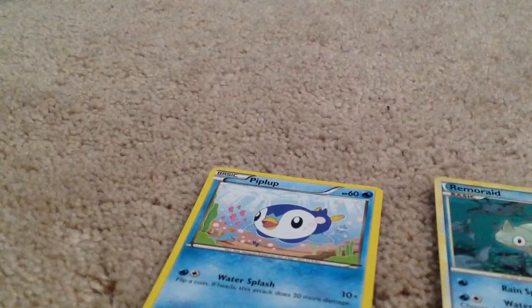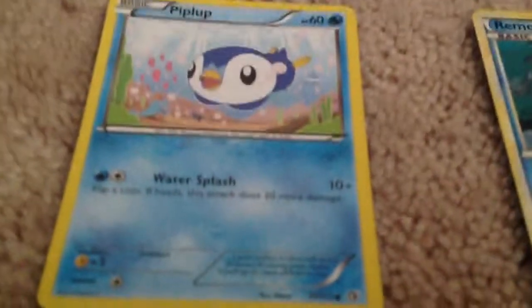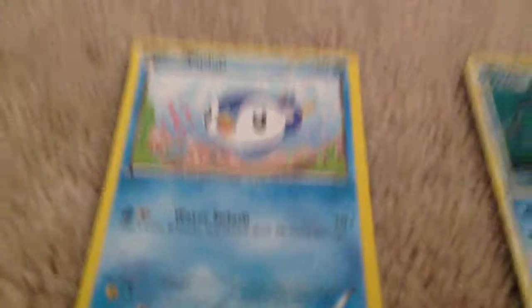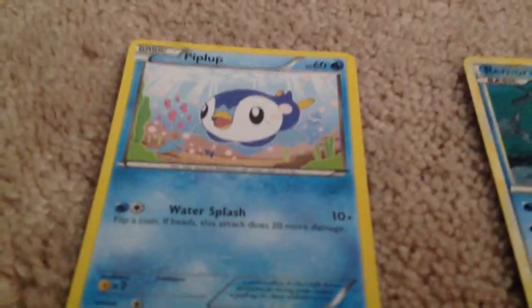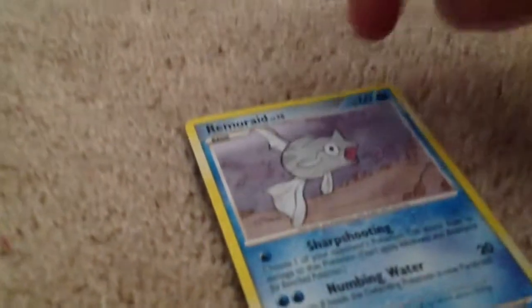Then I have the second coolest thing. This Pokemon card has a Pokemon on it — I'm gonna show you. Remoraid looks like a regular guy, except — I don't remember his name — Remoraid has a whole bunch of Mantines with him, up here, here, here, and here. So I really wanted to show you guys that.